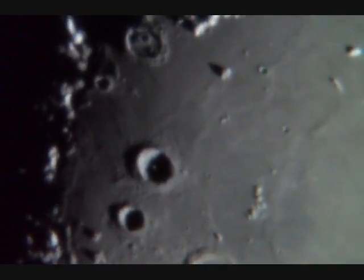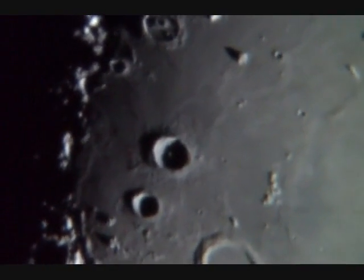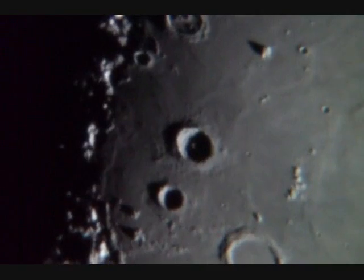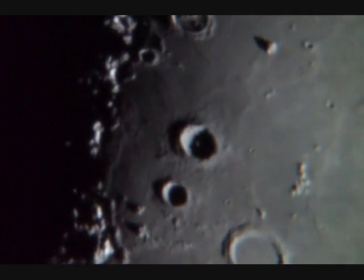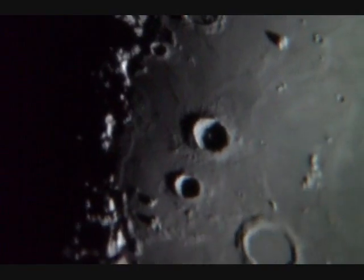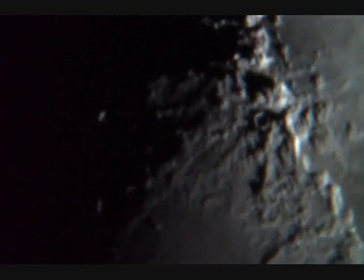You can see the central peak of that crater there. The shadows are getting longer, so that peak will soon vanish. As the moon goes around the Earth, the perspective we get on it will change — the shadows will lengthen and we won't be able to see that central spike anymore.